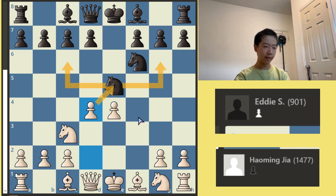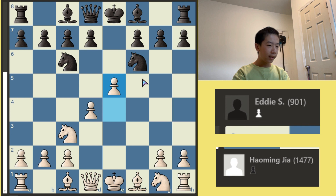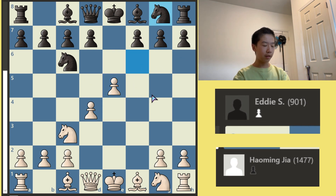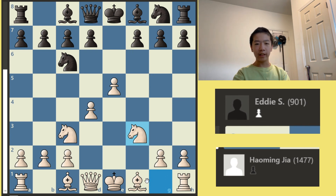Otherwise I'm going to take it. So once the Knight moves, I can play E5, and now suddenly the Knight has to go back, because it cannot go here, here, here, or here — it can only go back. And now I play Knight F3 to prevent Queen H5, and I have a fair lead in development, and I just have a really good position.